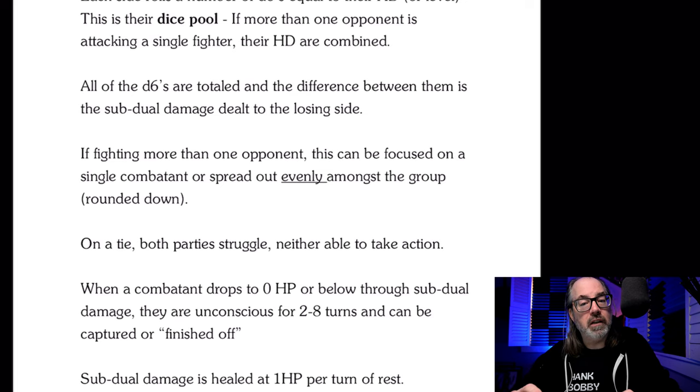So just to make this clear: you come into combat, you roll initiative. If you have initiative, you add an extra D6 to your dice pool. Both sides roll their dice pools — D6s equal to their hit dice or level. You add up the total number of pips — I'm talking like OD&D. The one with the most, the difference there, they do damage to the other side.